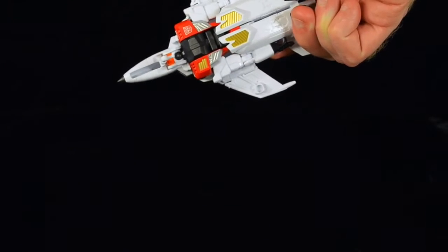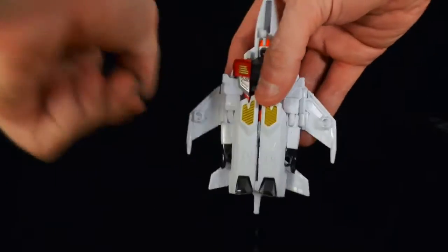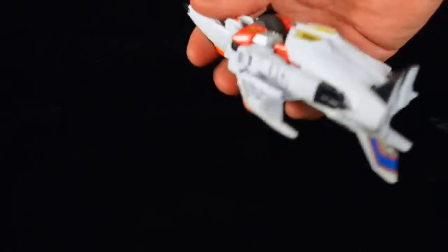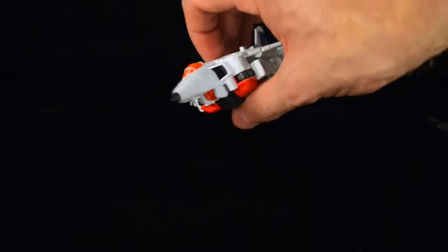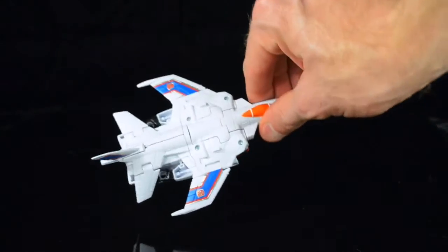He's got these little peg holes on the underside of his wings where it looks like his blaster can fit. But I don't know if I was shorted something — mine only comes with one blaster, so it's a little bit uneven and looks kind of silly. He's also got a little piece of landing gear that can fold up, so we get an authentic flight mode. Whee! I'm Quickslinger, flying through the air.